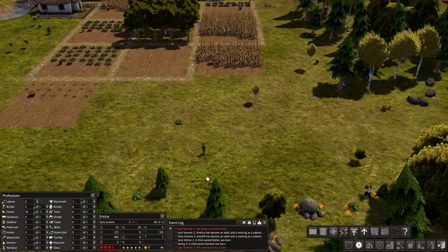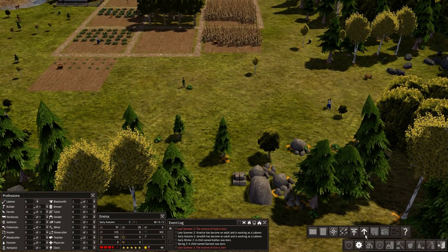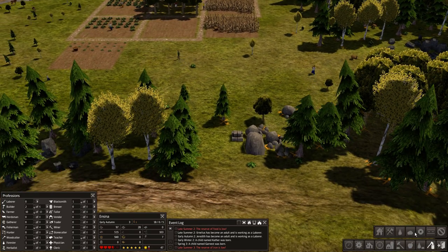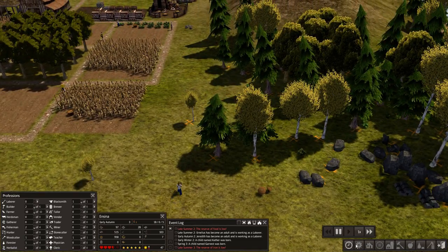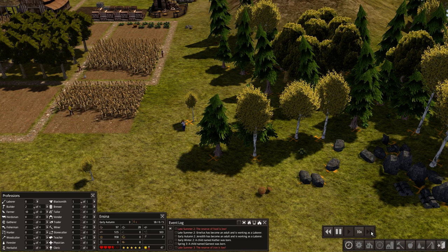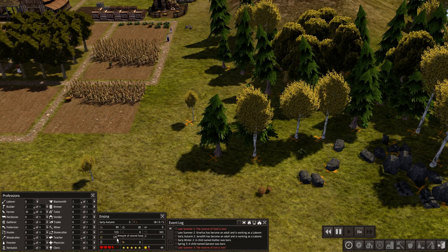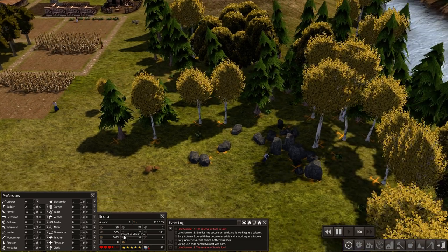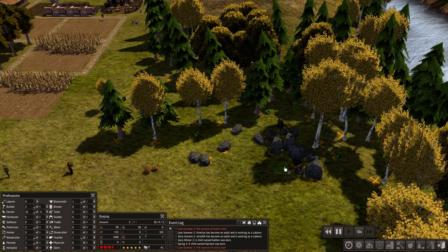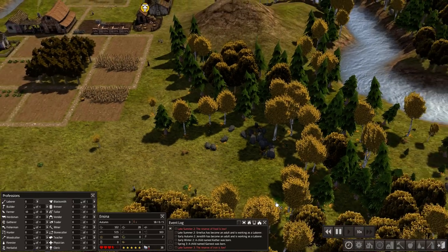We're going to start prioritizing some of these other things, and we also need some stone, so let's select that as well. We'll speed this up a bit — our food situation seems okay, not great but not terrible. They're coming over here now and getting all that iron, which we need. We've got to make sure we keep that up — keep all our resource management going.